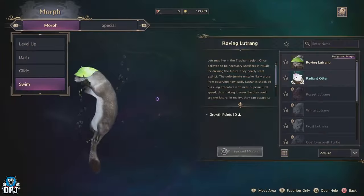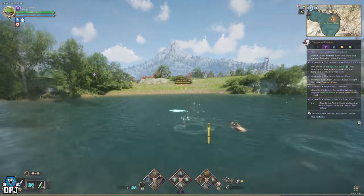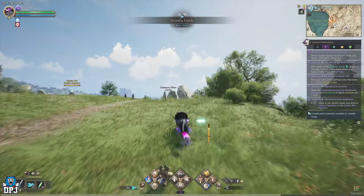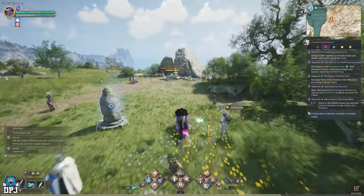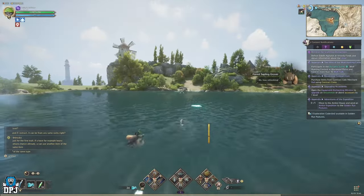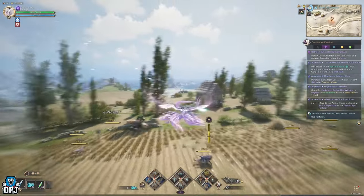The glide morph is a creature you will transform into when double jumping from a high enough spot. Then you have the swim morph, which you will morph into automatically upon entering any body of water. But there is more to this than meets the eye, as all these morphs can also be levelled up, and levelling them up is actually quite simple — all you have to do is use said morph. To level up your swim morph, you need to be doing a few lengths in any water. For the glide morph, you need to be using it while you're in the air.